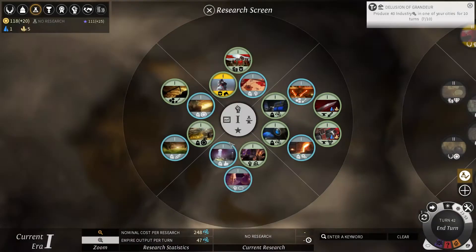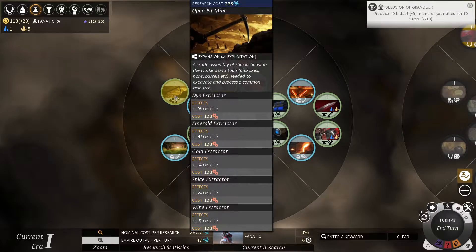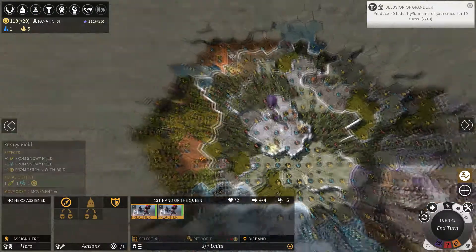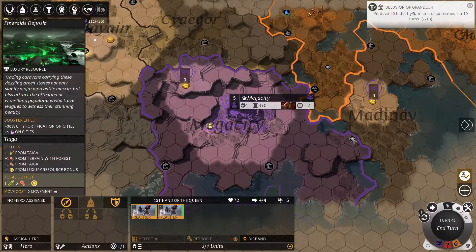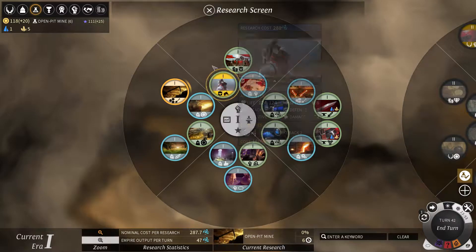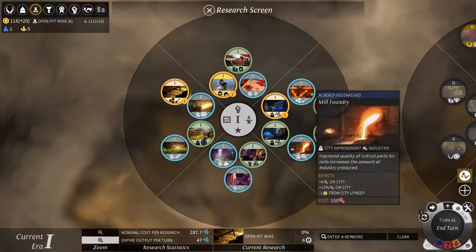I guess we should probably unlock the fanatics. Do I have any extractors in my zone? I have a glass steel extractor but I also have an emeralds deposit, so I could make an emeralds extractor — I'll do that first and queue it. Also a library would be good, probably go for that.